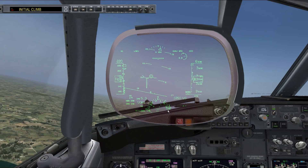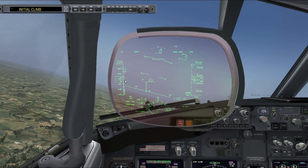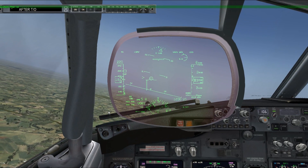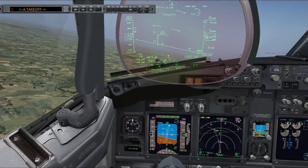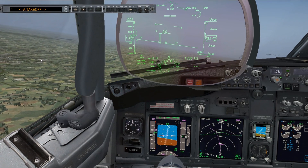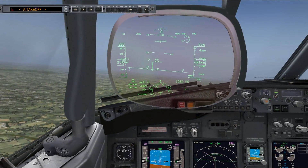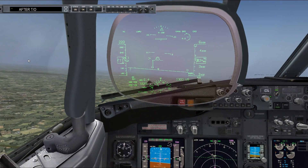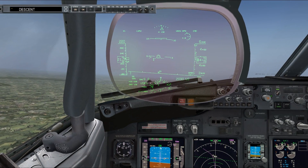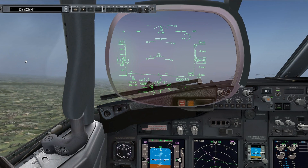You can see the nose pitching down right now to pick up a bit more speed, approaching the flaps-up speed now. Flaps up. He's doing all his stuff now, we'll get ready for the after takeoff checklist. After takeoff checklist: engine bleeds on, packs auto, landing gear up and off, flaps up. After takeoff checklist complete.